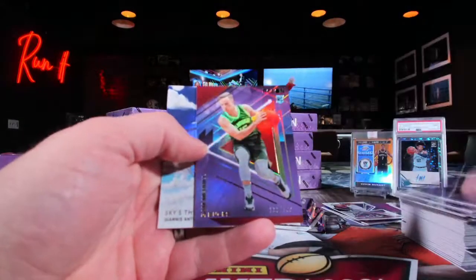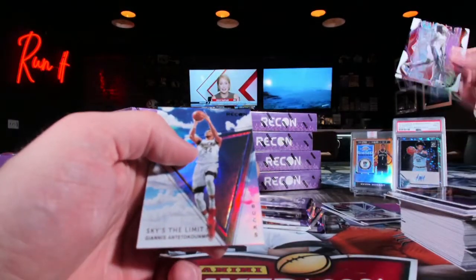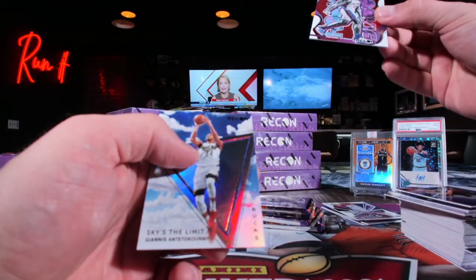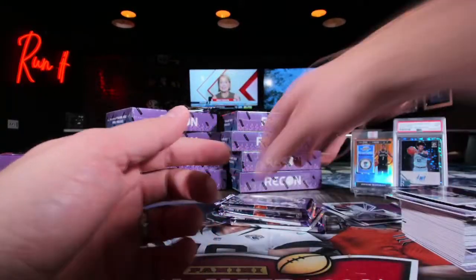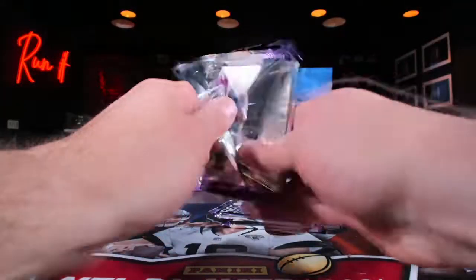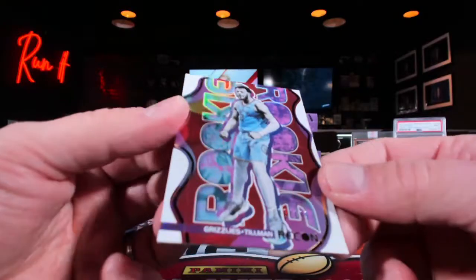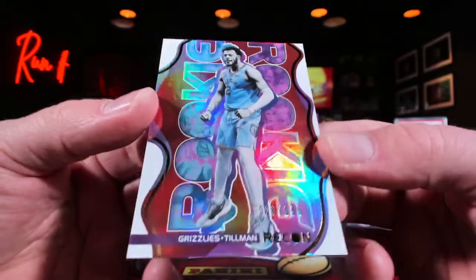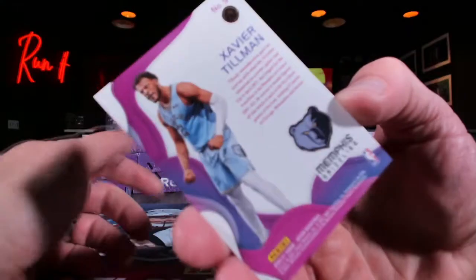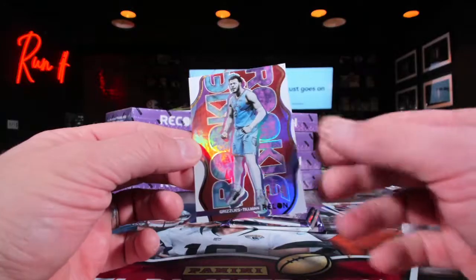131 out of 199 Sam Merrill — not gonna do it because Isaiah Stewart is 153. And 26 out of 199 Xavier Tillman — the stress is beginning to accumulate, everyone's brains are going like that meme.